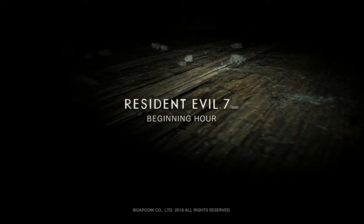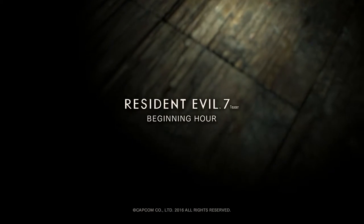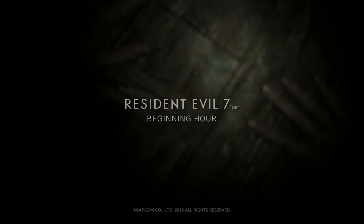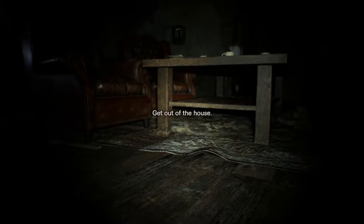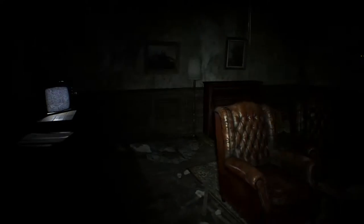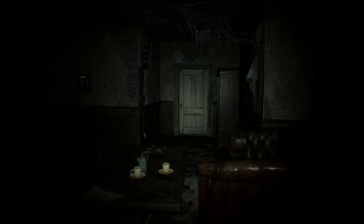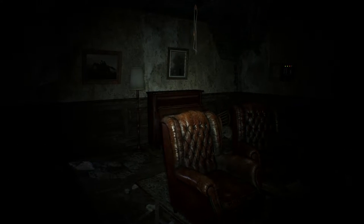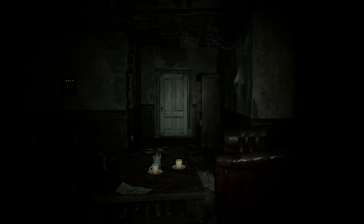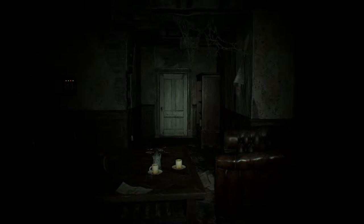The objective of this demo, Resident Evil 7 Beginning Hour, is basically to escape the house. I've been watching some videos on YouTube showing multiple endings, but we're only doing the main ending: getting out of the house, getting the VHS tape, watching the VHS tape, and essentially getting the key to open the back door.